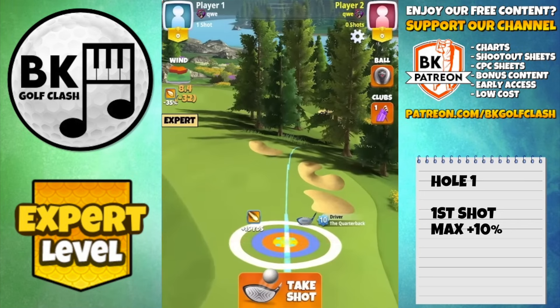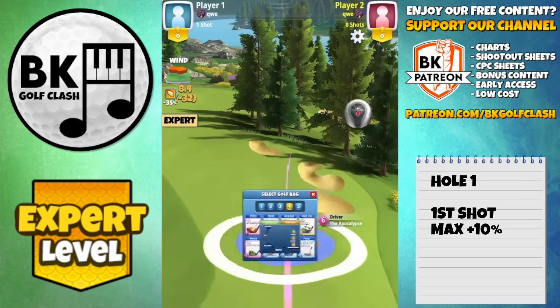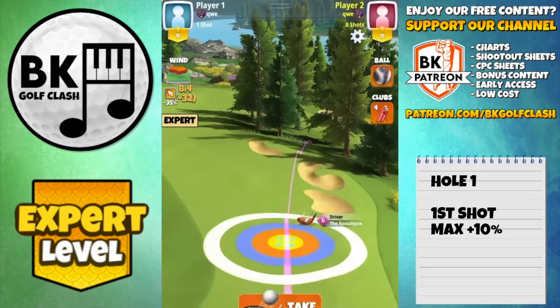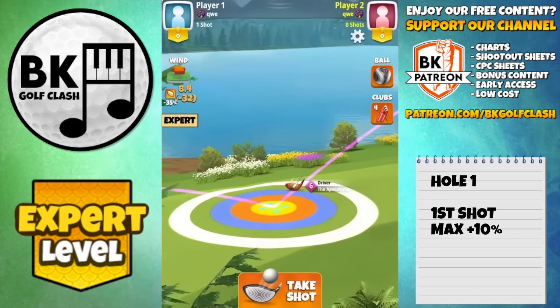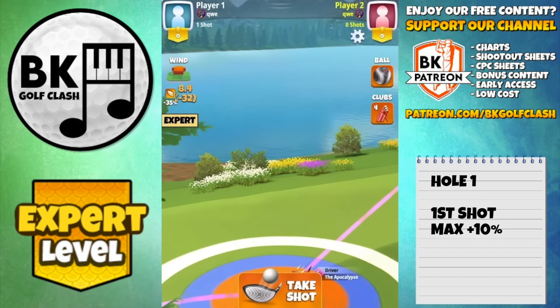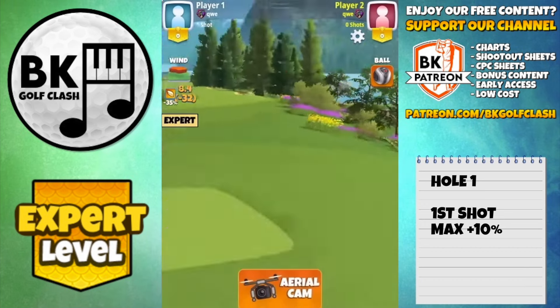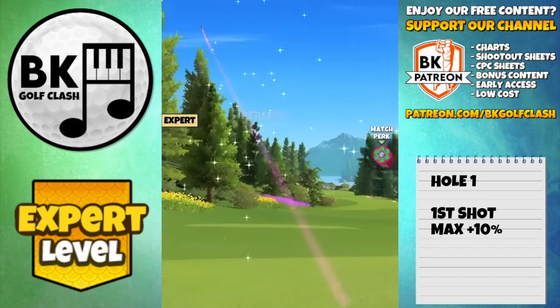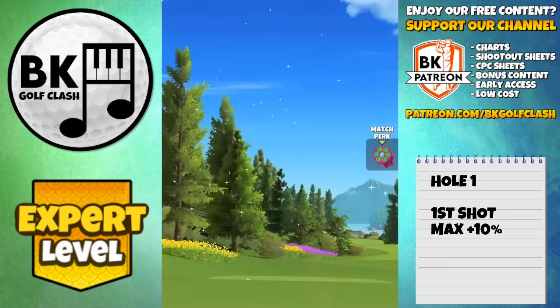Starting with the Quarterback at max distance with a power three ball. The second bounce is one ring to the left of the bunkers on the right. Then I switch to APOC, going with 5.8 topspin and two bars sidespin to the right — that is max available topspin with APOC level four and five. The adjustment is max plus 10, power three, even though we are not at max distance of club. Bear in mind there are some dead spots in the rough, so there is a risk you may get stuck near the green.